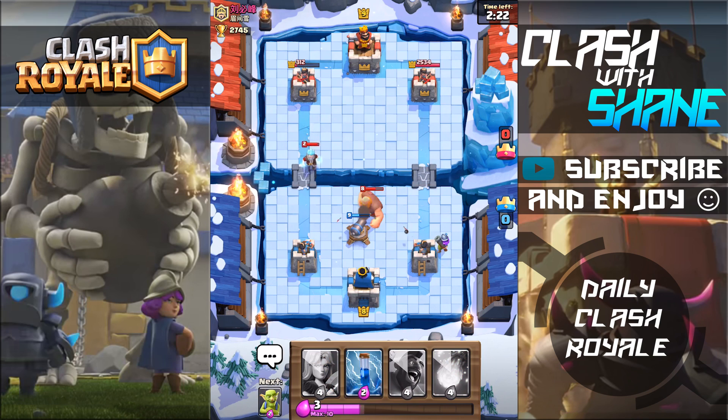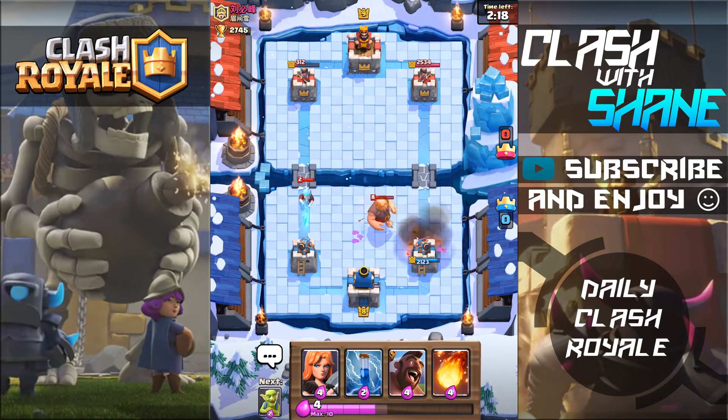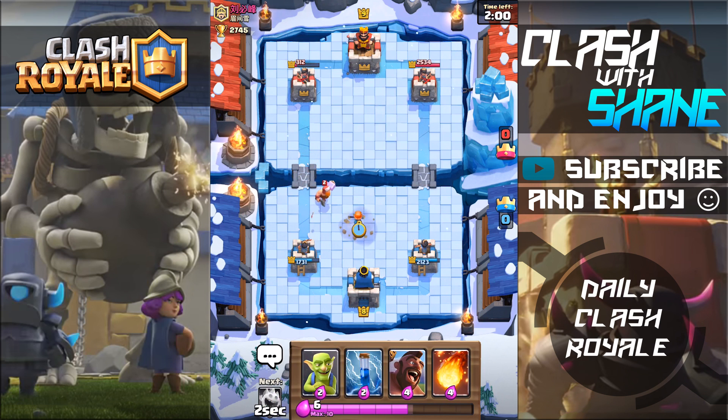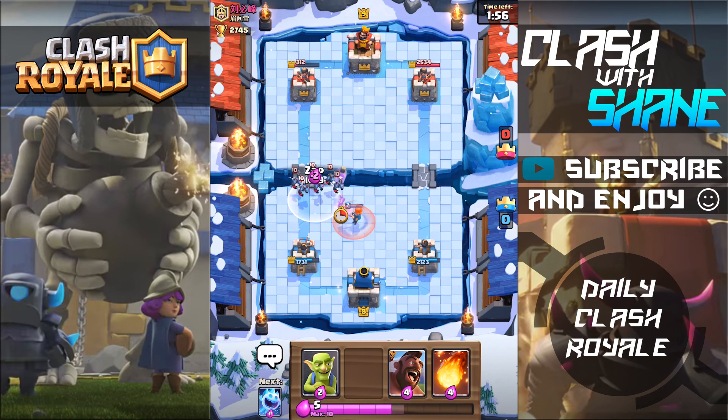This level 8 giant is pretty tanky — my level 7 giant does die pretty fast. His fireball one-shotting my musketeer is going to make a big difference. I've said before that the musketeer with one health still does 100% damage and on defense behind a tower it can come in clutch. Having an opponent that can one-shot your musketeer with a fireball makes a pretty significant difference in a battle.